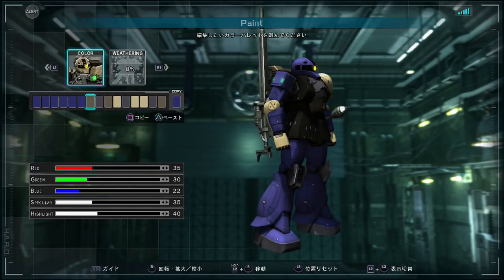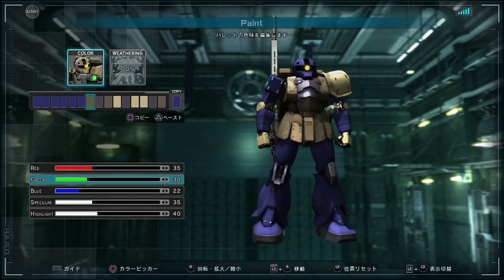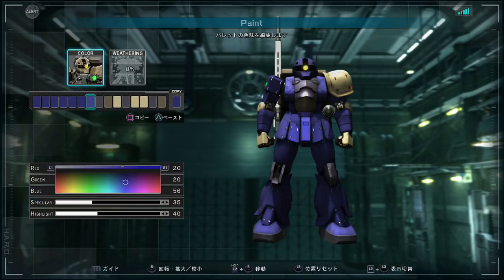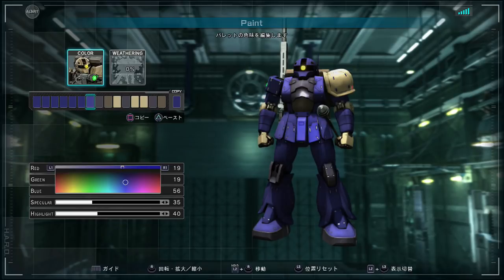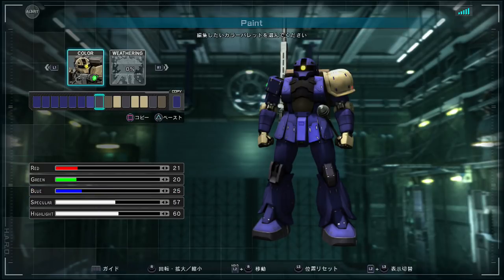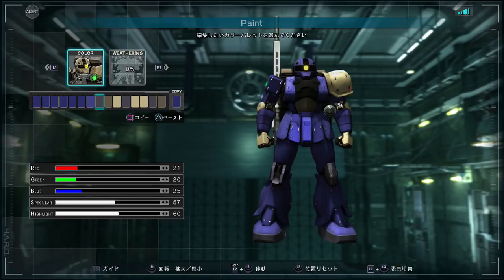I'll make the head that color too. The torso, let's make that a little bit brighter — yeah, that looks pretty nice. I like to go against the standard Zaku convention of bright limbs and dark torso sometimes just for a change. So yeah, there's that. It's a few more clicks of X to get out of that menu than you think it should be.